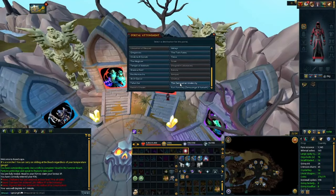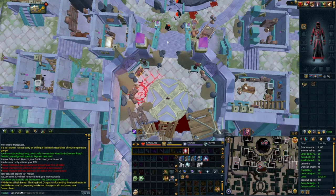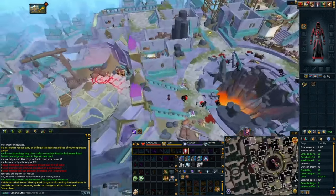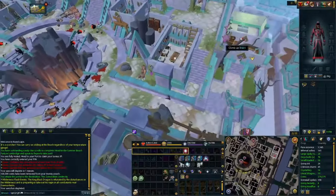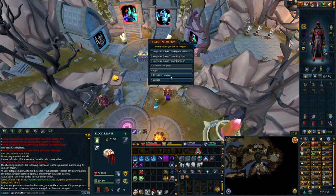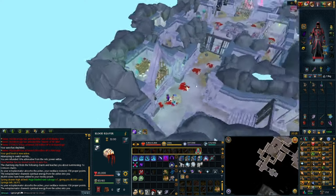If you have a portal attuned at War's Retreat for the Zamorakian Undercity, this is probably the quickest method besides using the Mask. All you have to do is go through the portal and run southeast towards the elevator right past the Archaeology Dig Site. The simplest method is just using the Mask of the Abyss — activate it and teleport yourself straight to the Senntisten Asylum.